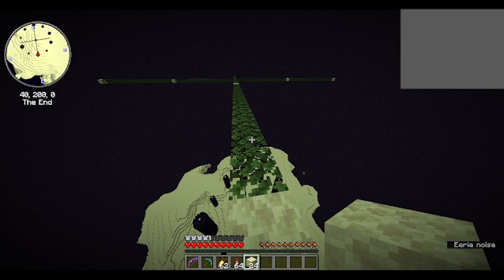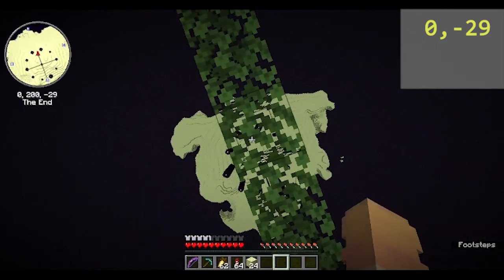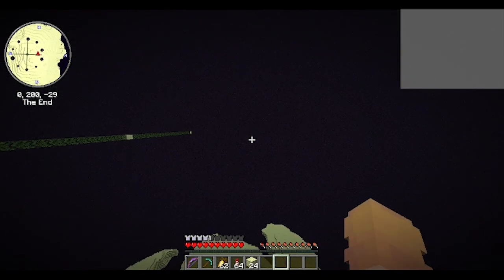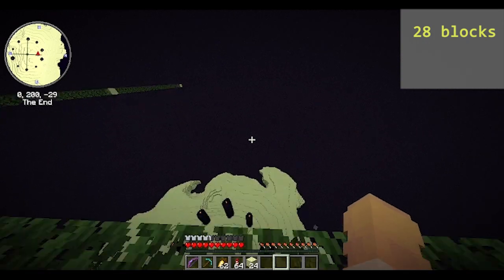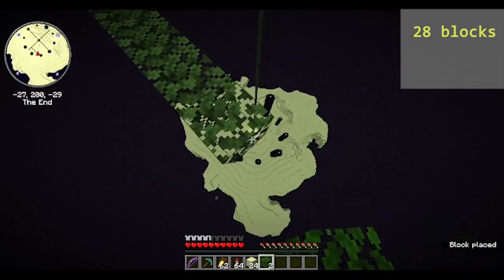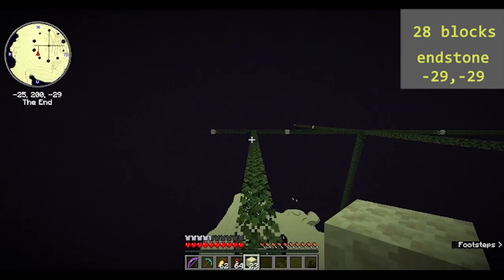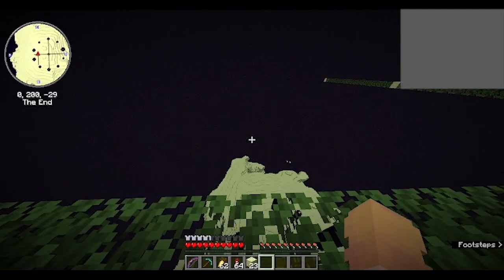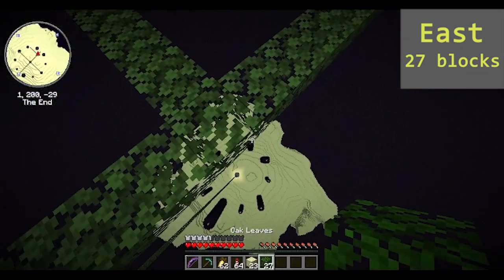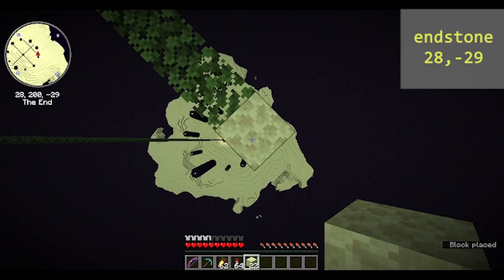Now that you have done that, go to 0,29. Facing west, bridge out 28 blocks, then place an endstone block — it should be at the coords 28,29. Facing east, bridge out 27 blocks, then place an endstone block that should also be at coords 28,29.